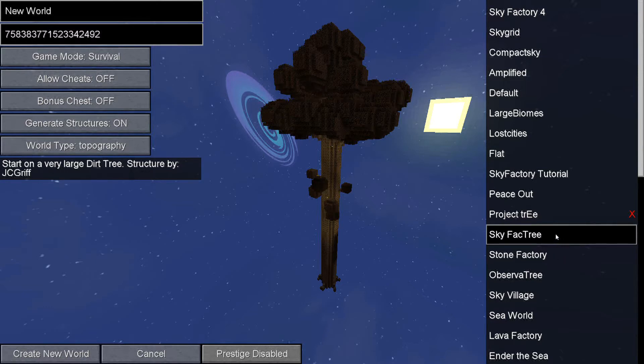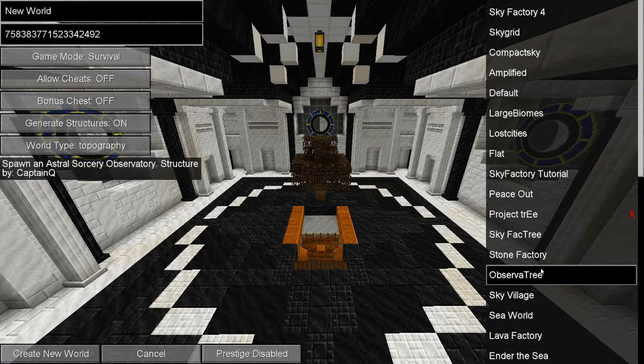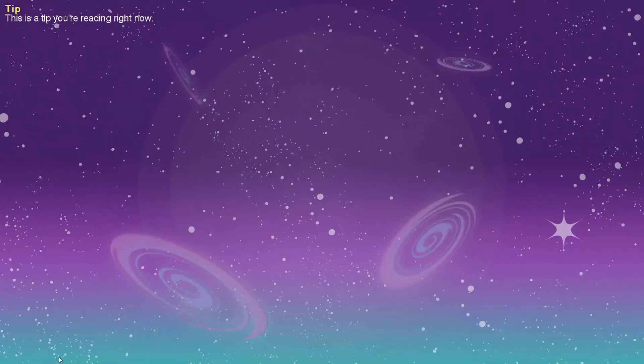There's a Twilight Forest tree — by the way, Twilight Forest is in this Sky Factory! Okay, well we're just going to do the traditional Sky Factory. We're going to create this world — survival, cheats off, bonus chest off. Sounds good. You guys can see what the seed is.